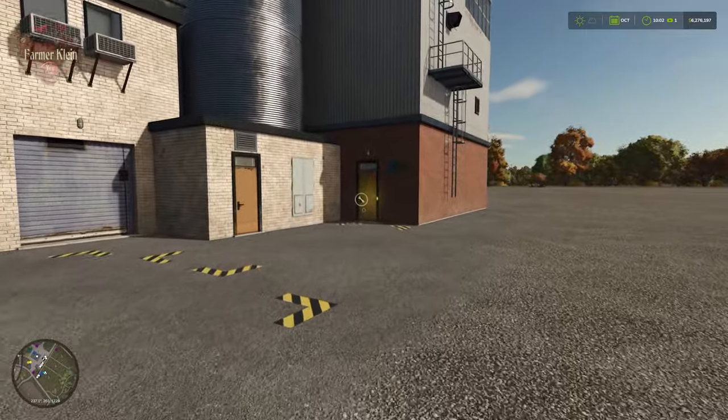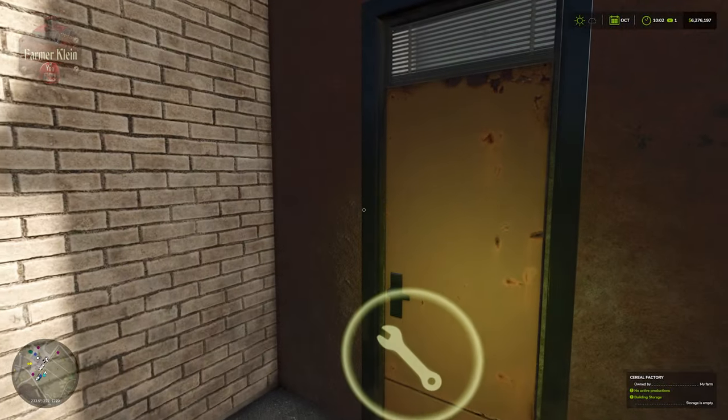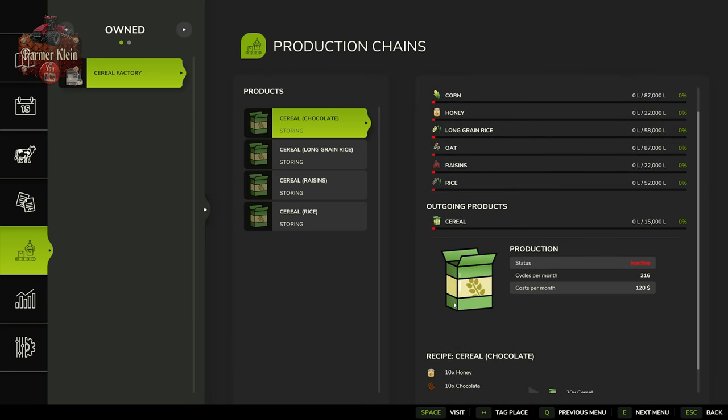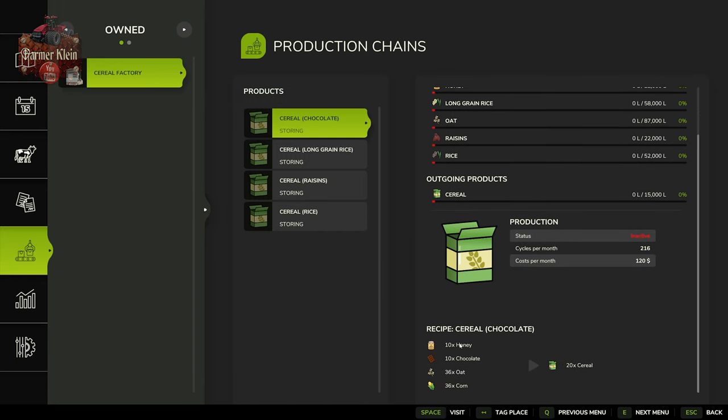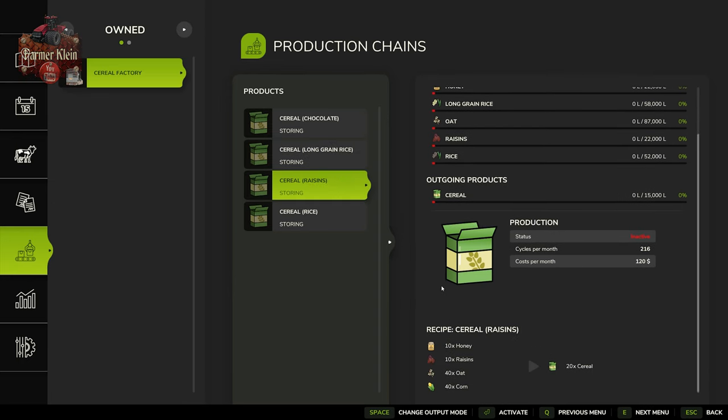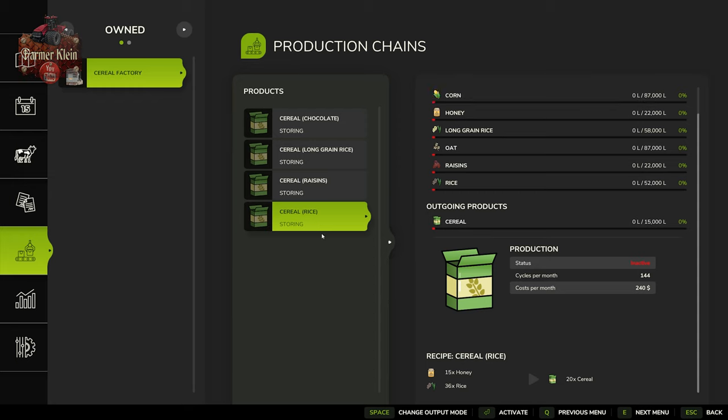Let's take a look at the cereal factory recipe and see how much honey we need for cereal production. For chocolate cereal we need 10 units of honey, 10 units of chocolate, 36 units of oats, and 36 units of corn to get 20 units of cereal. Long grain rice cereal requires 15 units of honey and 40 units of long grain rice to get 15 units of cereal. Raisin cereal needs 10 units of honey, 10 units of raisins, 40 units of oat, and 40 units of corn for 420 units of cereal. Cereal rice again requires 15 units of honey, 36 units of rice, for 420 units of cereal.